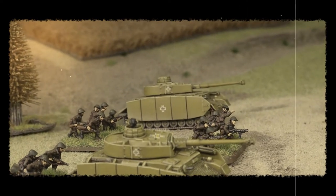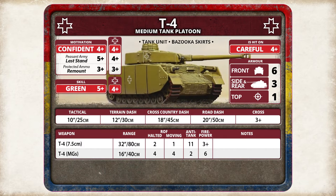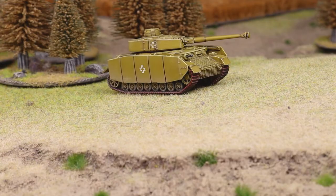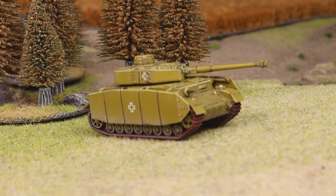In Axis Allies Bagration, the Romanian T4 performs almost exactly like you'd expect the German Panzer IV to perform, with good mobility and anti-tank 11 from the 7.5cm gun. The major difference is the size of the platoons and the crew skill, so use them wisely to help mitigate these downfalls.